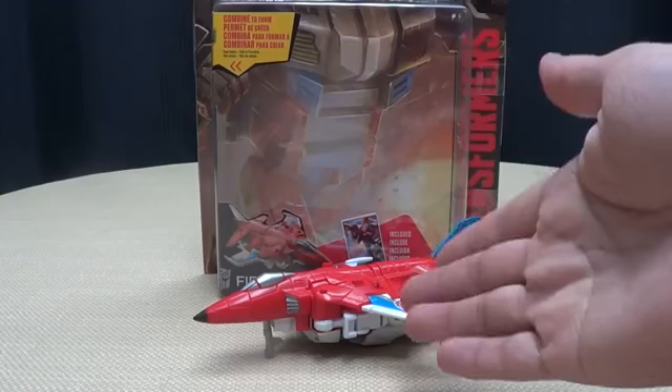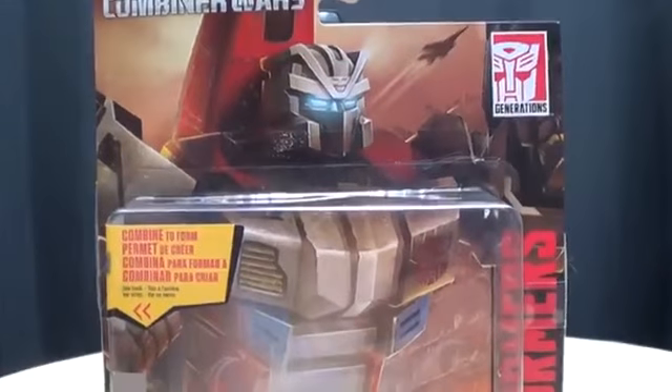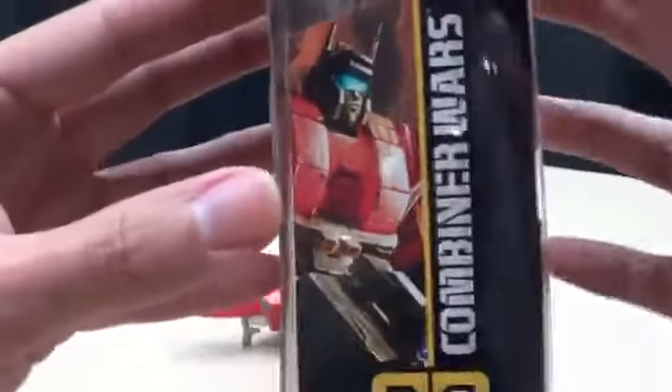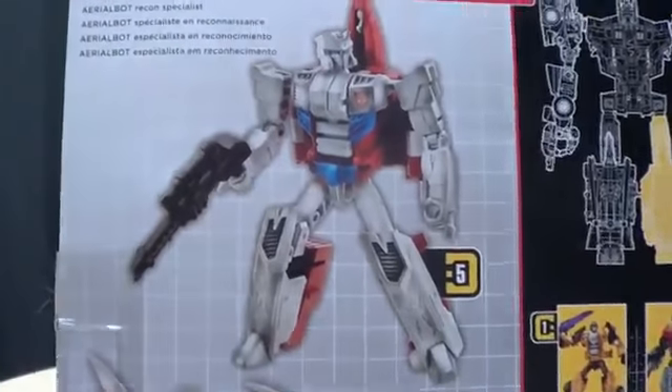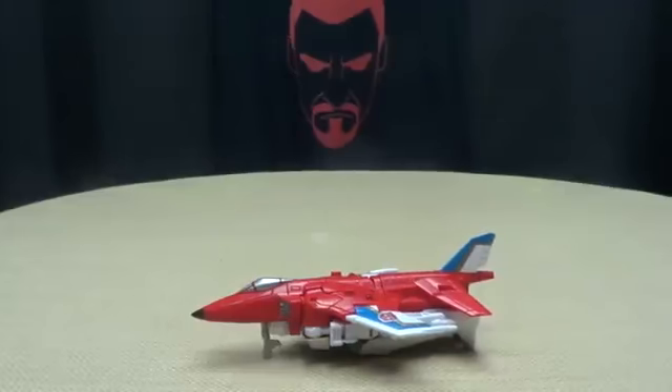So here we are, and there he is. First and foremost, as always, we'll take a quick look at the packaging. You've got the full card artwork there of Firefly Combiner Wars Generations. There are Firefly cards, Superion images, other obligatory product shots, your three-word bio: Aerobot Recon Specialist. And that's basically it for the packaging.